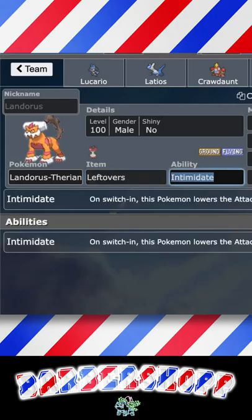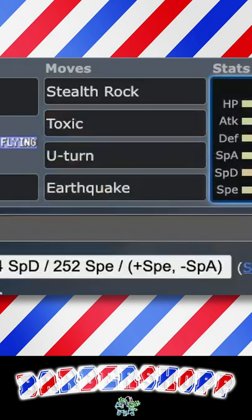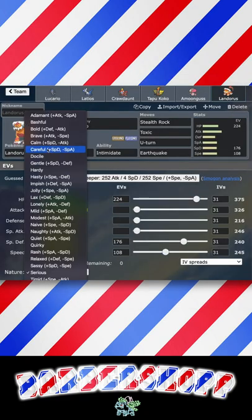Add Pokémon: Landorus-Therian. Leftovers. Moves: Stealth Rock, Toxic, U-Turn, Earthquake. 224 HP, 108 Speed, 176 Sp.Def, Careful nature.